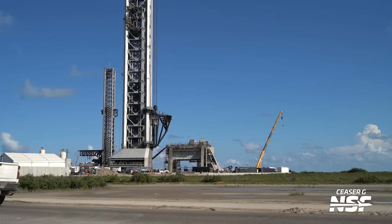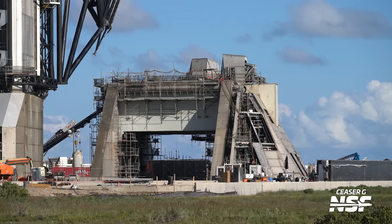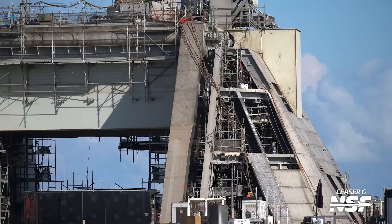Here we have Pad 2 a lot closer. We can see some of the scaffolding that has disappeared on the right-hand side. There used to be a scaffold stair of sorts - if you go back to a few summaries, you might have seen it. And it's gone now.